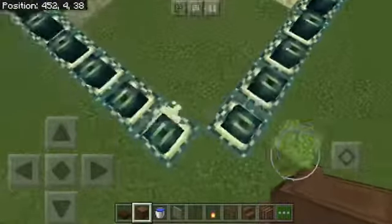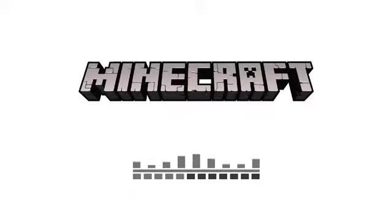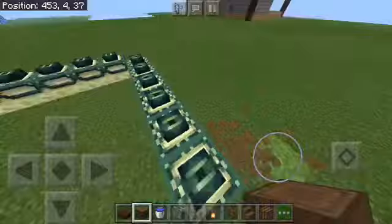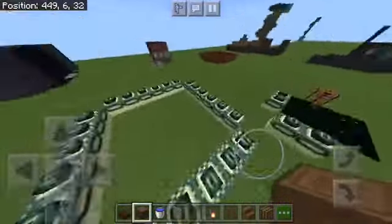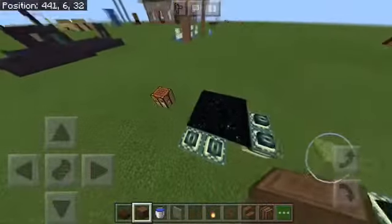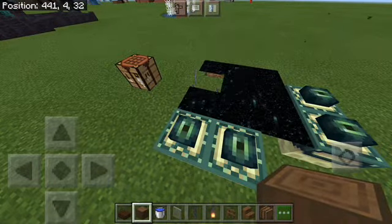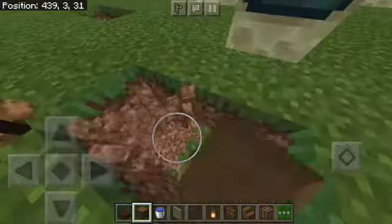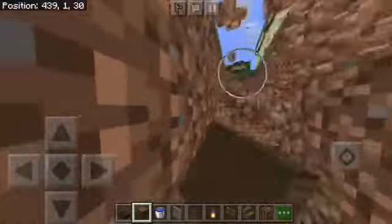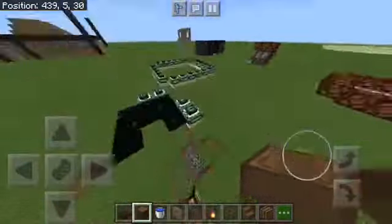I thought you could make giant end portals, and that would be so cool if it were true, but sadly it is not. You just have to have a normal one — just normality, and that's boring. It looks weird from underneath though, that's kind of bizarre. I think I tried to make a weird lighthouse thing.